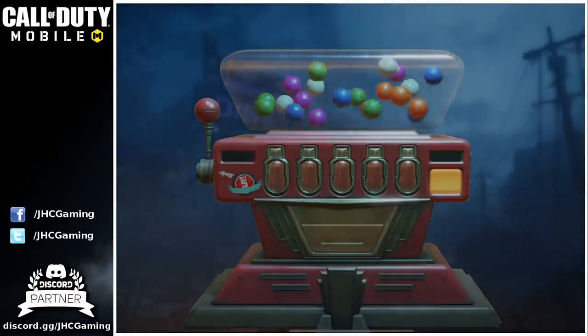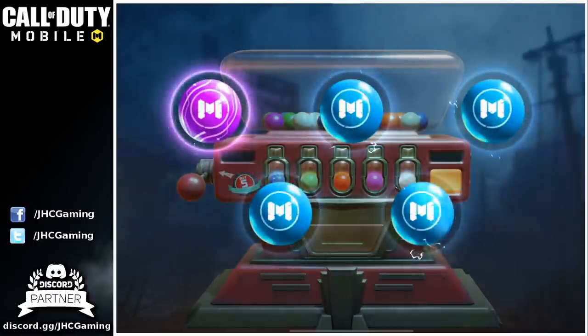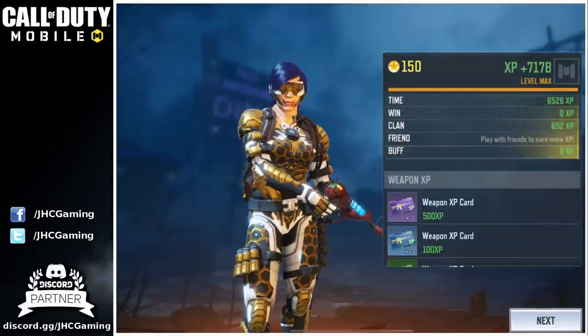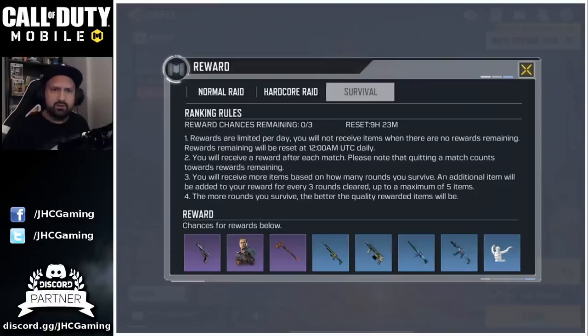Usually it's one purple and four blue — leave a comment below if you guys had something different because the game just came out yesterday. On point four it says the more rounds you survive the better the quality of rewarded items will be, but I've seen guys on Reddit get to round 30 and they still get one purple four blue. I think if you die on round five you might only get blues, but if you survive to round 12 or 13 you have a better chance at purple. If you clear round 15 you always get a purple and four blue — correct me if I'm wrong. So today's guide is how to get to round 15 as fast as possible and be as efficient as you can be.